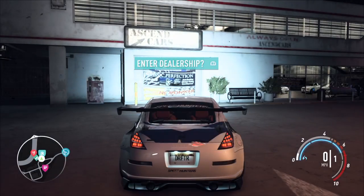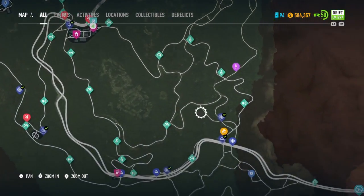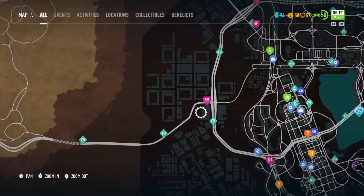Saying 'oh, you unlocked this, now you can do the next race.' Once you get to the end, you're done. Why would I go back and get another car and do the Speedcross again?